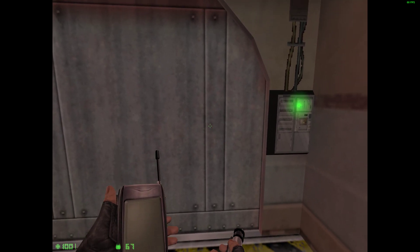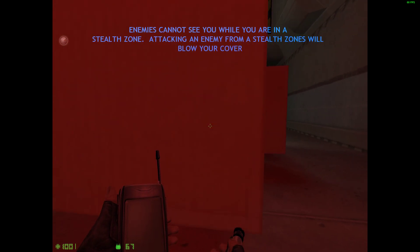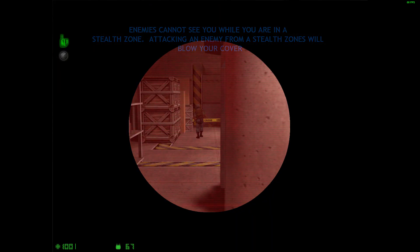Use your fiber optic camera to sneak past the guard in the next area. If you're spotted, don't worry, you'll be able to try again. Take notice of the stealth icon while you're in dark areas in this room. Anytime you're in a stealth zone, enemies cannot see you and will not attack or alert others.